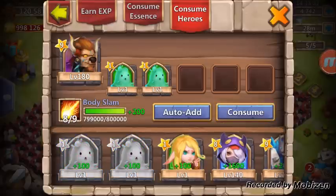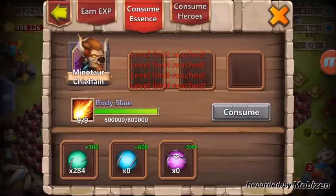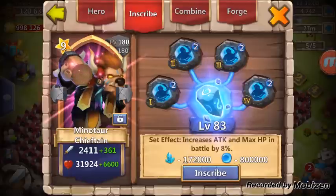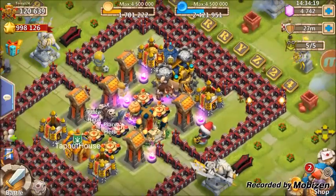We're just gonna go in here and feed those, consume some essence. Bam, there we go — a perfect minotaur, five of five rewrite, 99 skill. His body slam now targets 50 ground units, dealing 210 damage and inflicting a stun for three seconds. That extra half-second stun at 99 makes it a full three seconds. I have him at a level 83 inscription and a level 2 bulwark.